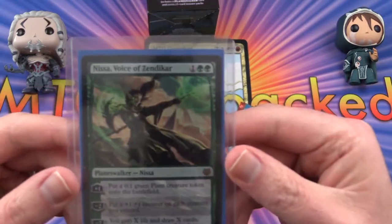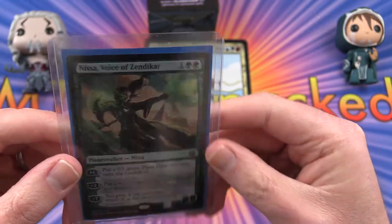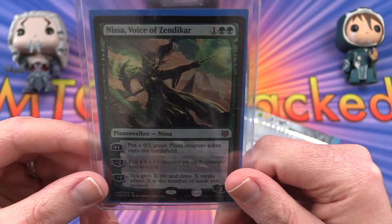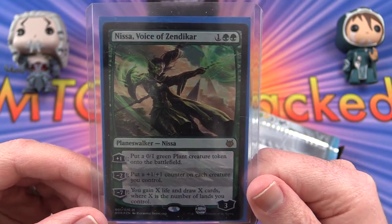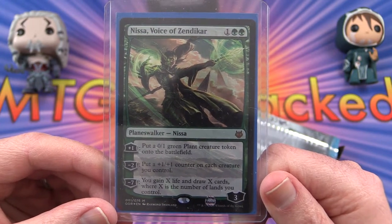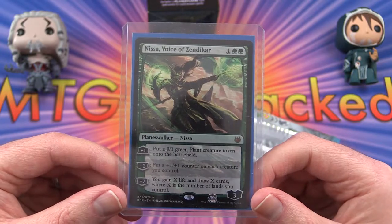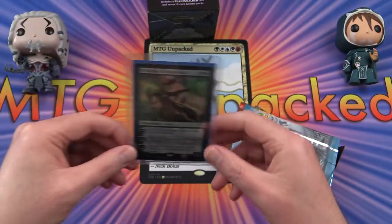They even put it in a Top Loader. It's Nissa, Voice of Zendikar. I'm wondering if this is just something they had a lot of stock from a store — they had them in the Top Loaders. So the Nissa: you get a plus one, put a 0/1 green plant creature token on the battlefield; minus two, put a plus one, plus one counter on each creature you control; or minus seven, you gain X life and draw X cards, where X is the number of lands you control. Planeswalker deck cards are typically a little more underpowered than the ones you pull in booster packs, but that's pretty decent.